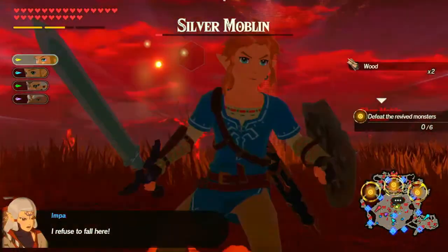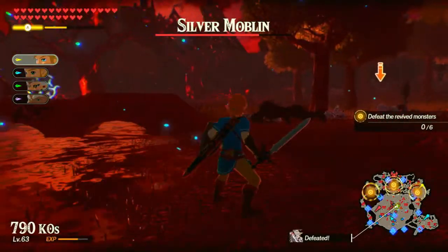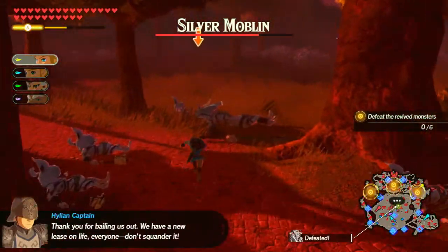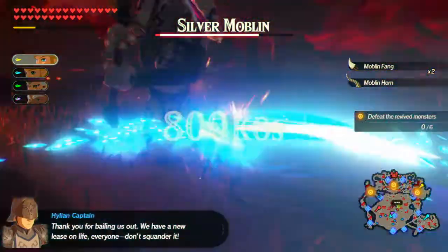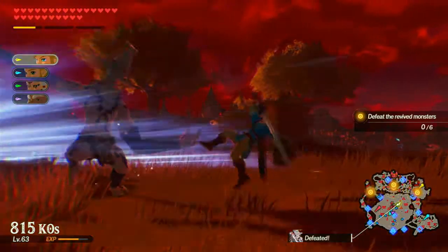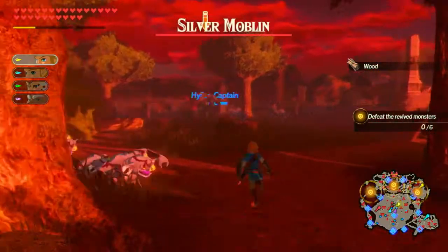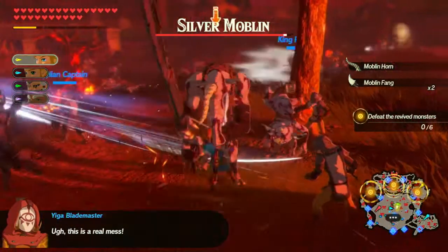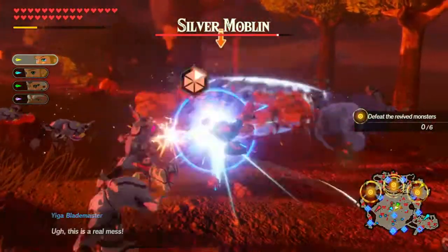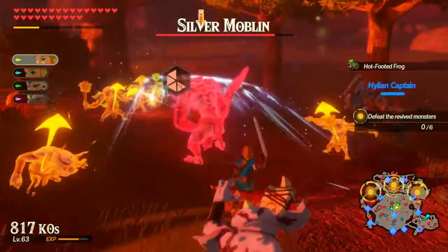I refuse to fall here. Same with me. Thank you for bailing us out. We have a new lease on life. Everyone, don't squander it. I'm sorry to tell you, but there's a lot more going on right now. Silver Moblin. This is a real mess.